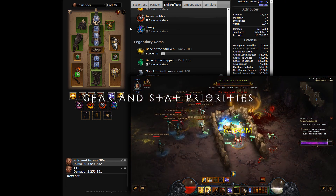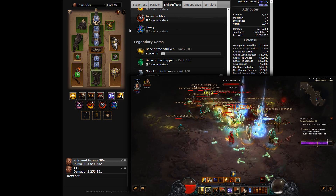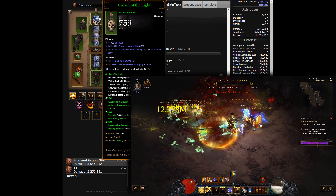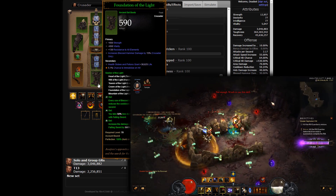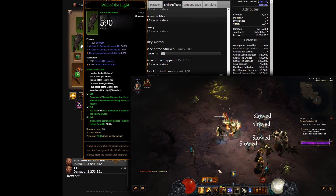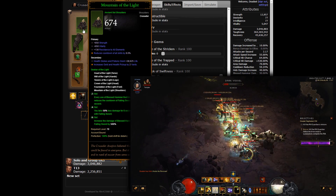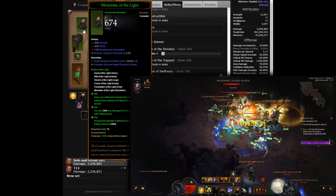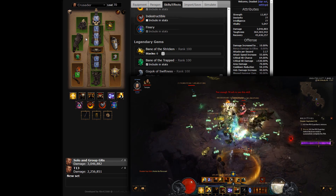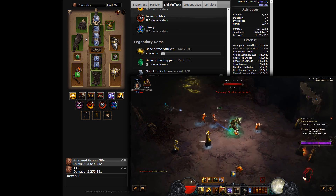The build incorporates the full Seeker of the Light set, taking all 6 pieces available and leaving the jewelry to balance offense and defense with the Endless Walk set. Rolls-wise, this Blessed Hammer-centric playstyle makes good use of skill damage affixes on the helm and boots. The chest and pants are dedicated to toughness rolls, while the gloves incorporate a CDR roll alongside the staple crit chance and crit damage. A CDR roll is also taken as the fourth primary alongside strength, vitality, and all resistance on the shoulders, adding to the solid foundation of CDR already present in the build.